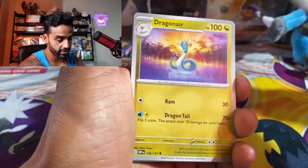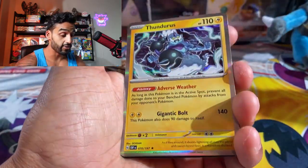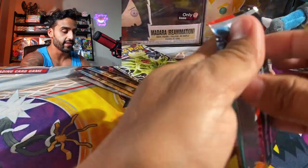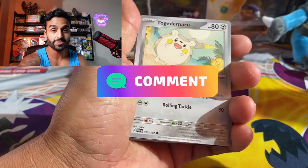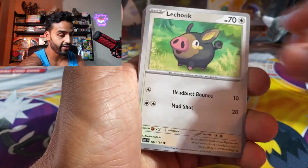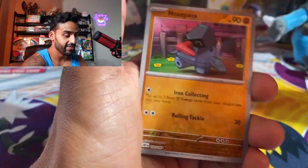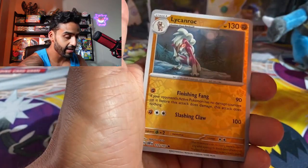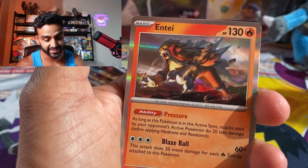Excadrill, we got a Pejoro — that's a cool one, a nice dragon too. Even the common and uncommon cards in this set are really nice. We got a Thundurus. Let me know in the comments: is this a set you're interested in, and will you guys be picking up some Obsidian Flames? We got Togedemaru, Greavard, Lickitung, Togepi, Mawile, Arvin, Stompfist, Nosepass, Licorice Rock, and we got an Entei. Pulled a few of those last time — I really like this Entei.